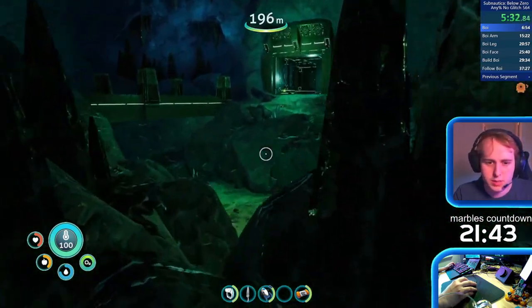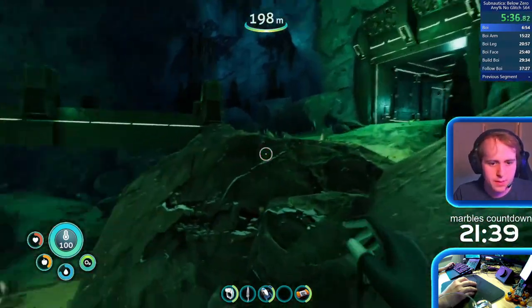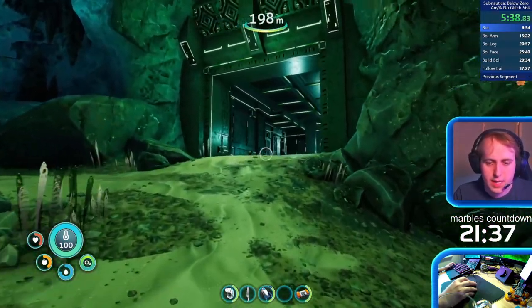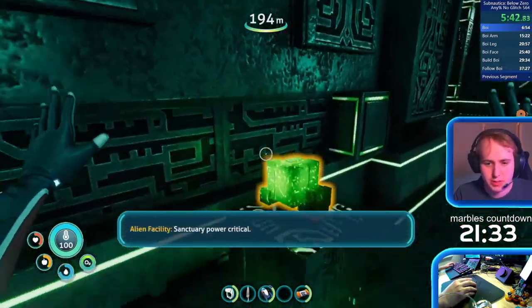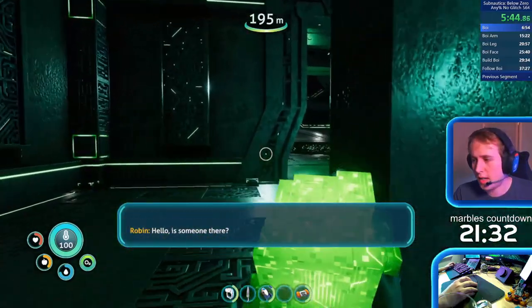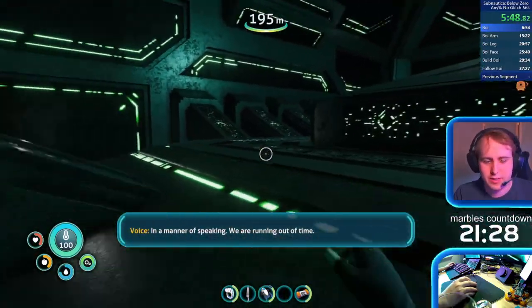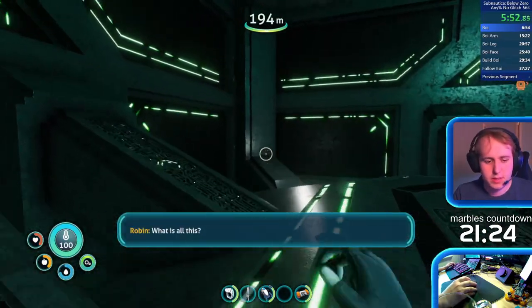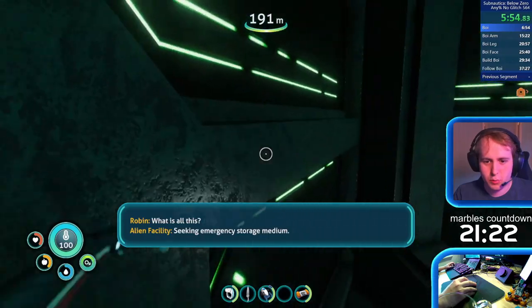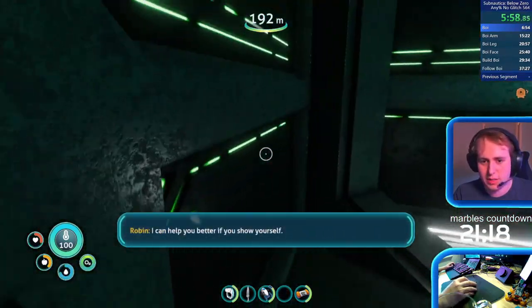We're going to try and do a slope boost off this. No such luck, that's fine. And if we have the space, I want this cube, which we should because I haven't picked up any bladder fish or anything. It looks like I'm faster with this. Just being able to do stuff while I'm running — I don't have to go into settings. This is very, very convenient.